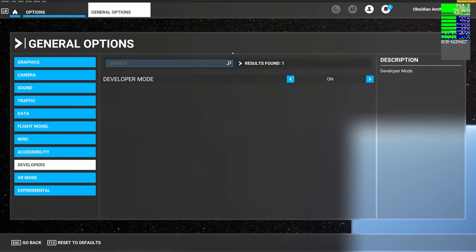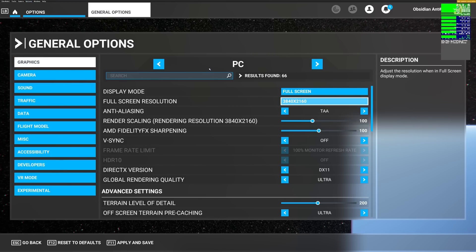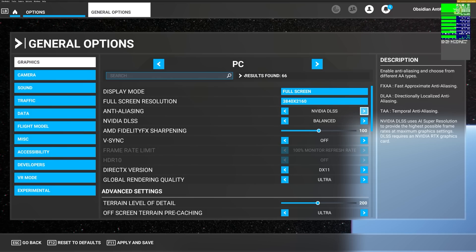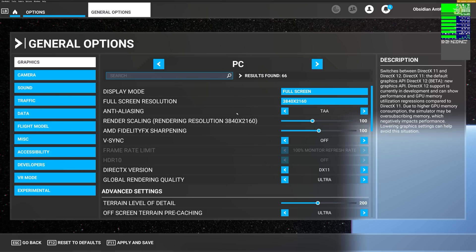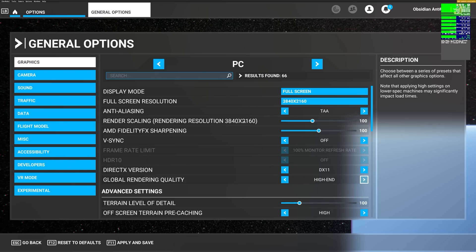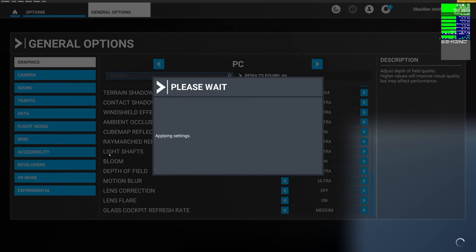First things first, how are we set up? The first thing you're going to want to do is enable developer mode. The mouse cursor does seem to be off-center, which appears to be due to the way OBS software captured this footage. You need to enable developer mode and make sure that display FPS is switched on. We're then going to head over to the graphics settings. We're going to run in 4K for this comparison. You can see the anti-aliasing is set to TAA at a scale of 100. We're also going to make sure V-Sync is switched off to enable maximum frame rates and go for the default ultra graphical settings.